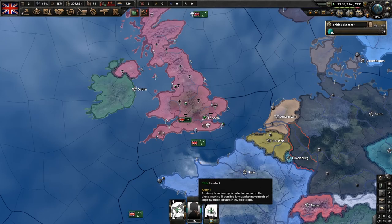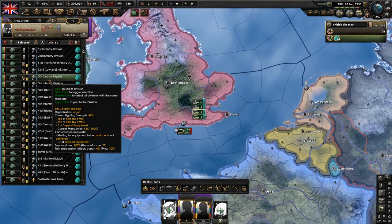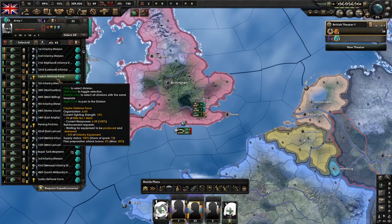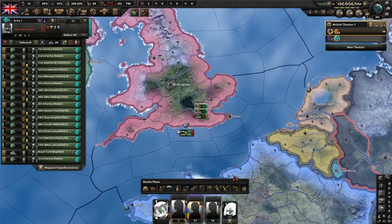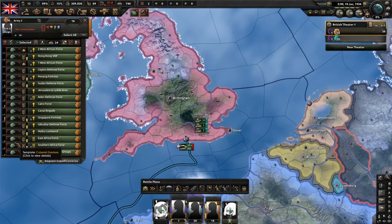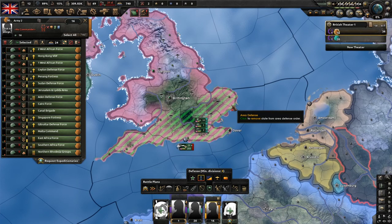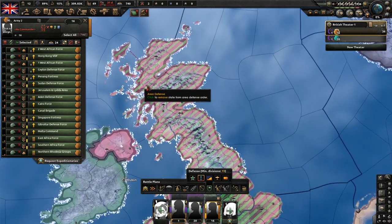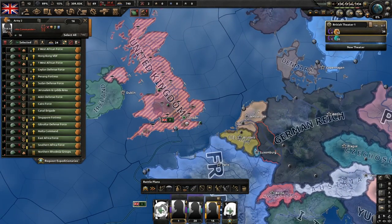Now that the game has started, we're going to select all the cavalry and all of the colonial divisions — we're going to have 16 of these guys — and put them on coastal defense, specifically port defense, placing them on all the coast regardless of whether it's a port or not.